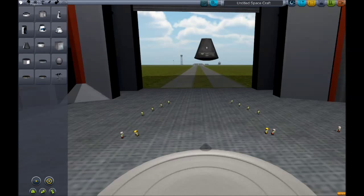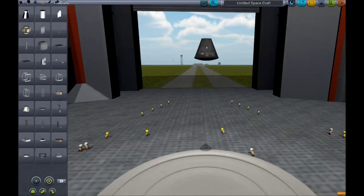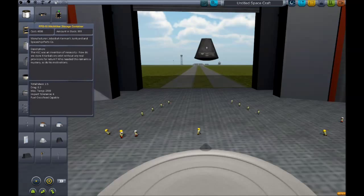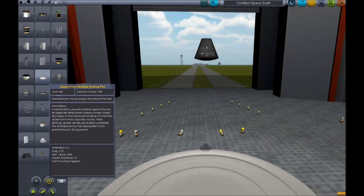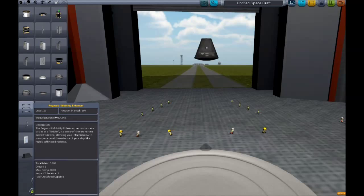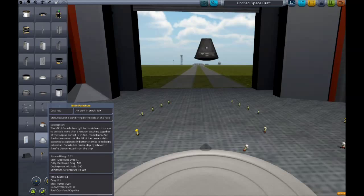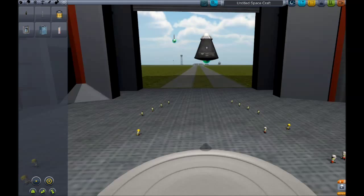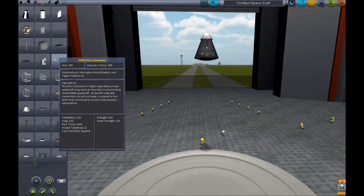Looking along the top we've got propulsion, control, structure, aero — nose cones if I need them. Utility has batteries, electric stuff. Landing things will become useful later. A parachute — that big one is way too big, but this one looks like it fits so I'll assume it goes with this capsule. And in the final tab we have science. Let's put an antenna on there so they can talk to the ground — although I'm pretty sure they'll burn up on reentry, if this game has burning up. I hope it does.